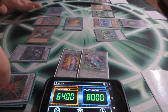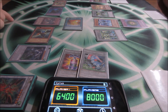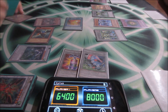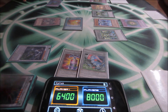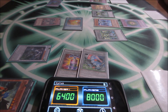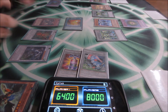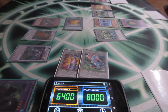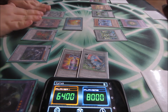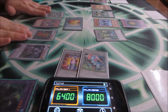Two special Darkness Metal, Darkness Metal effect to revive Phalanx. Phalanx and Norden — synchro for six with Phalanx and Zephyrus, for Vajrayana. Vajrayana effect, Phalanx effect special summon Norden and Phalanx for Stardust Charge Warrior. Stardust Charge effect: draw a card.